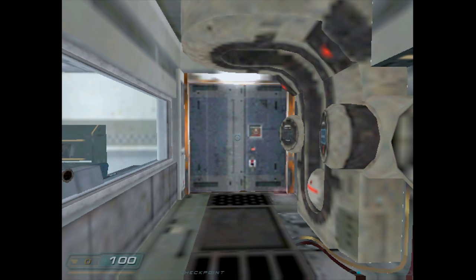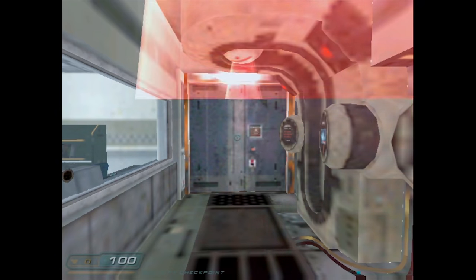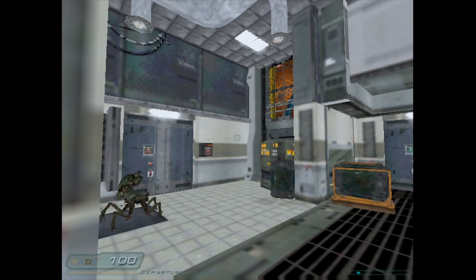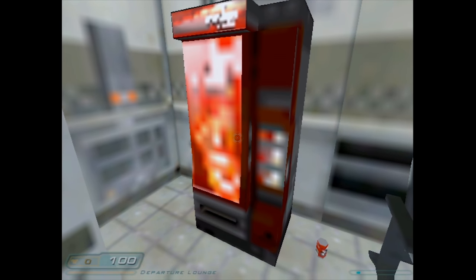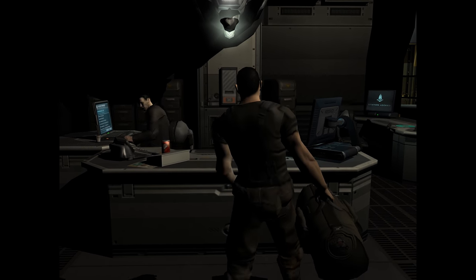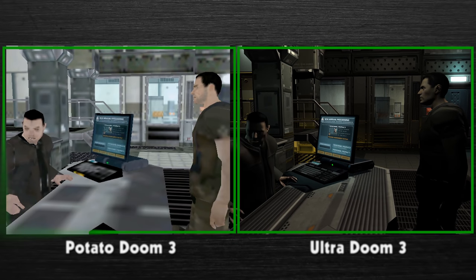Sure, you don't have any of the graphical features that made Doom 3 such an impressive technical achievement, but at the same time I think it's oddly charming. It looks kinda like a prototype or something. It looks better than some modern early access games I've seen on Steam, which is actually kinda sad. And in case you forgot what it was supposed to look like, here's the game running on Ultra on a PC that legitimately supports it.